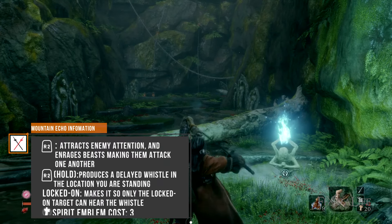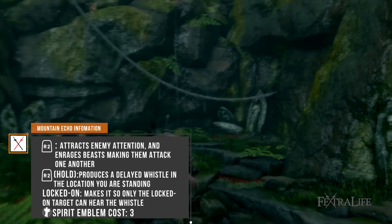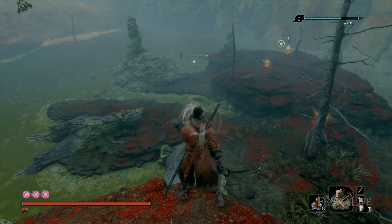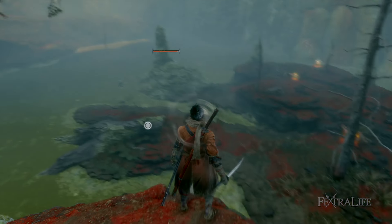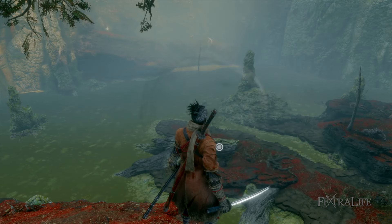The Mountain Echo works much the same way as the previous version but it adds an additional function. Holding R2 will release a delayed whistle at the location you are standing after about 5 seconds. This serves two purposes: first, you can use it to grab the attention of a bunch of enemies to one spot so that you can AOE them or slip past them all at once.